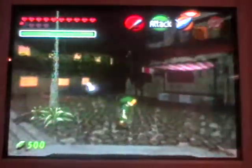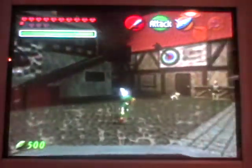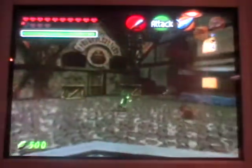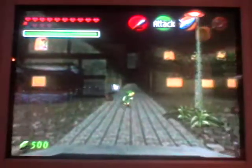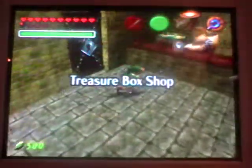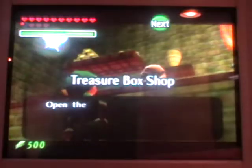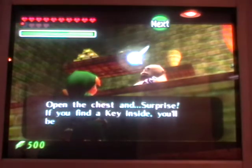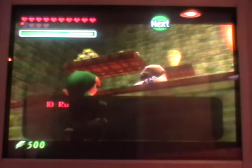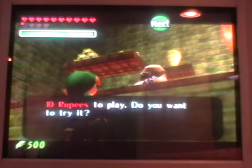The reason why I'm here at the Hyrule Castle Town Market is because there is a minigame we can play somewhere, and it's this one right here. So here we are at the Treasure Box Shop. Open the chest and surprise! If you find a key inside, you'll be able to advance left or right — try your luck. Ten rupees apply. Do you want to try it? Yes.